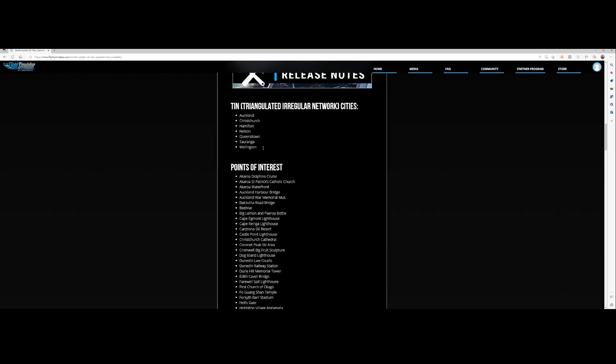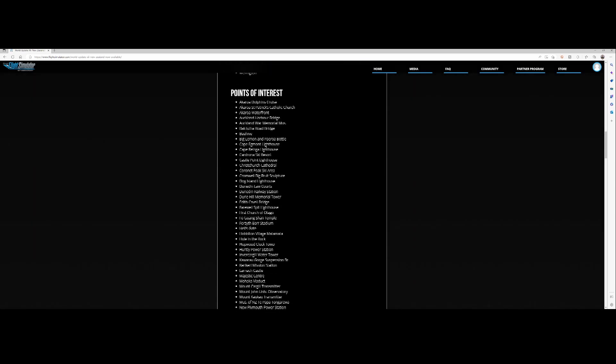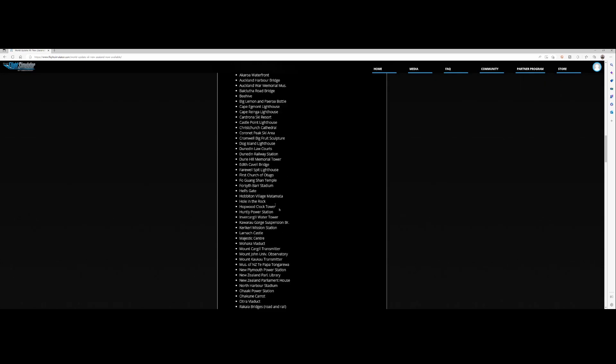Besides that, there are a lot of points of interest, and you always see a pattern: churches, bridges, lighthouses, cathedrals, stations. In some cases there are other things too, like Hall and Rock, the Majestic Centre, and the Mohaka Viaduct. A lot of cool things have been added to New Zealand as part of this world update.